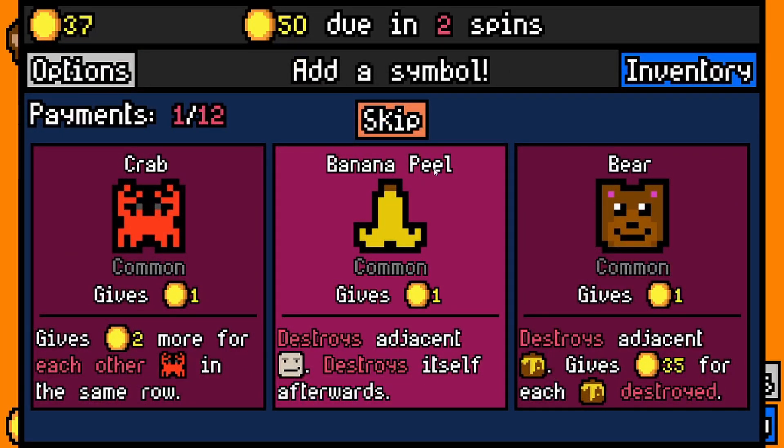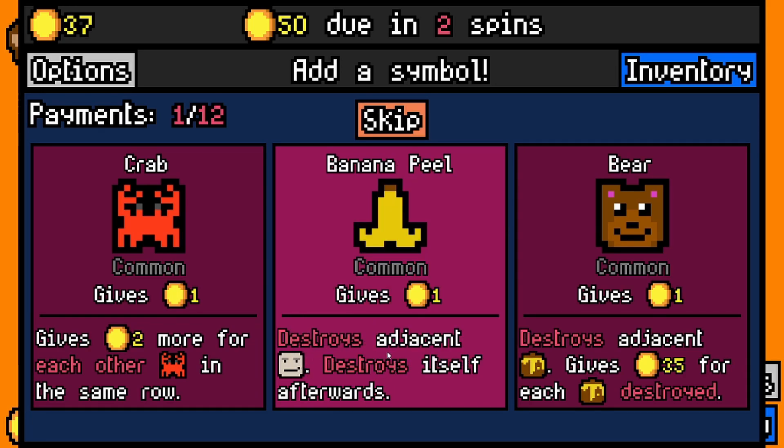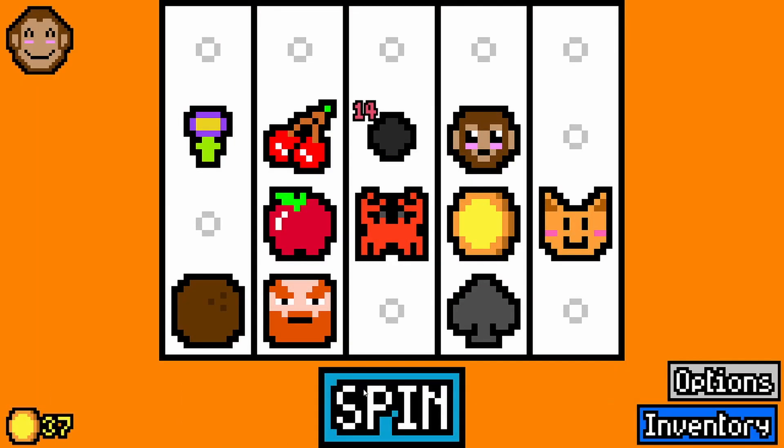This is new as well — the banana peel used to always stay there even after killing the thief, but it looks like now it destroys itself afterwards. That's an amazing balance. The creators of this game are really committed to making it really well done. The crab gives two times more for each other crab in the same room — I love that.